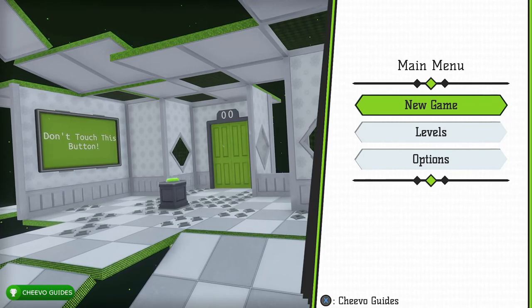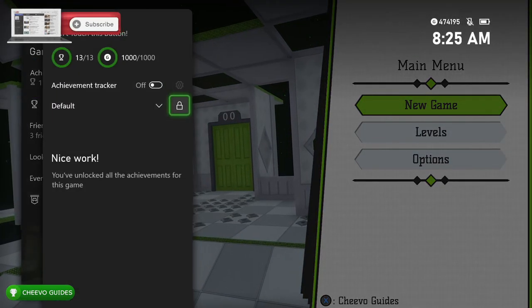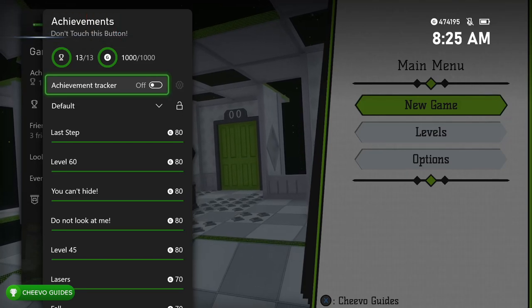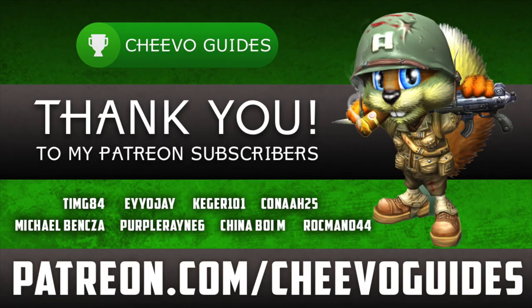At this point you should have the full 1000G out of 1000G. Pull up the guide menu — there we go, 1000 out of 1000. As always, I'd like to give a huge thank you to all my Patreon subscribers — we just hit 16 patrons. I'd like to give a special shout out to everybody in the biggest fan club including TimG84, AoJ, Kegger101, Kana25, Michael Banksa, and Purple Rain 6. I appreciate you guys tuning in — if you enjoyed this video please leave a comment and don't forget to like and subscribe.